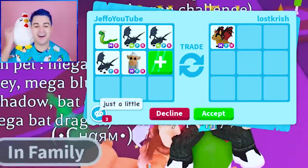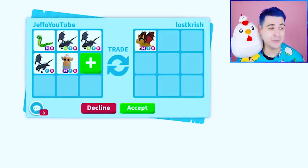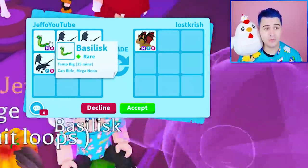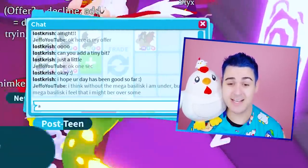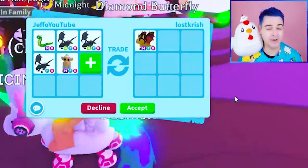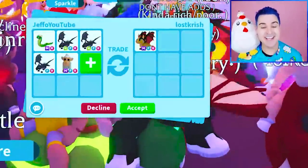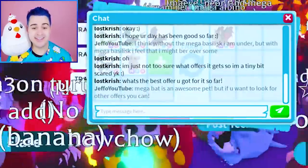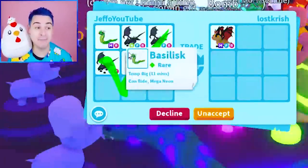They want me to add a little more. Fruit Loops, I think I need to stand my ground — this is pretty fair. If anything it might be a little under, but the Mega Basilisk should make it go to where I'm over. Without the Mega Basilisk I'm under, but with it I feel like I might be over. Should I go to my Discord win-fair-lose? I do think Bad Dragons are going to rise in value. I'm gonna hit accept because I'm trying to trade this Mega Basilisk.